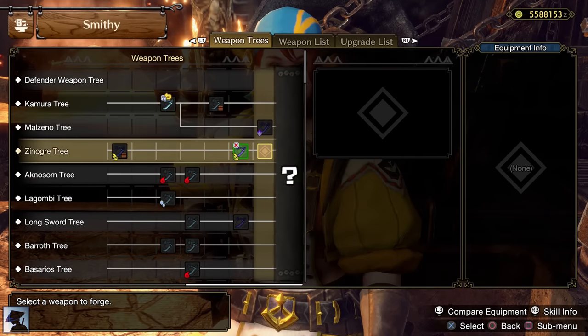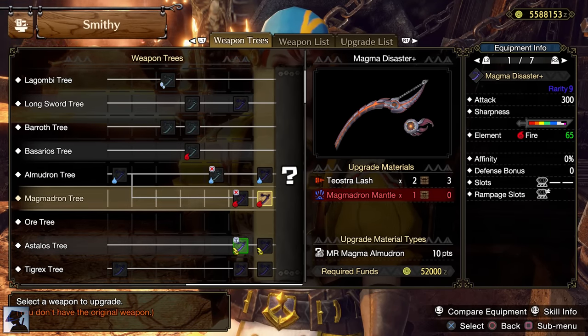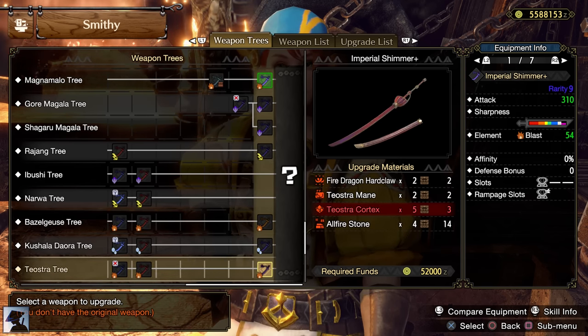What's more, their materials are also needed for some good Longswords like the Magma Disaster Plus, the Longsword with the highest fire element, and the Teostra Longsword, which is the Longsword with the highest blast value.